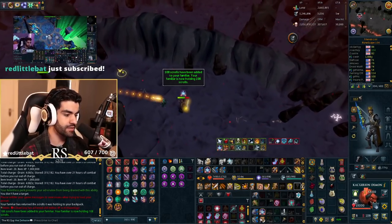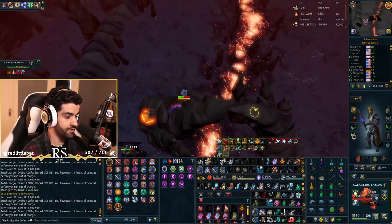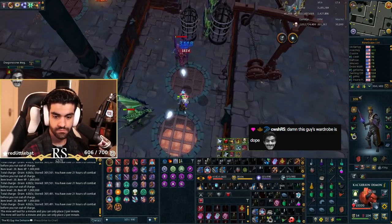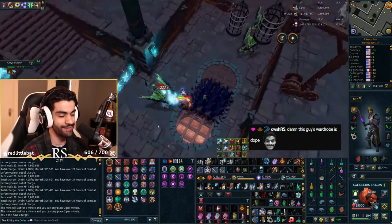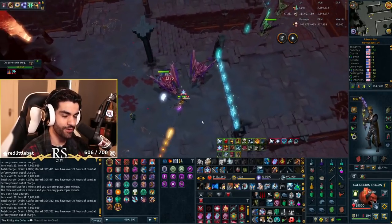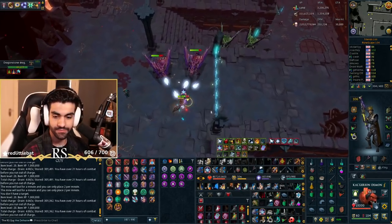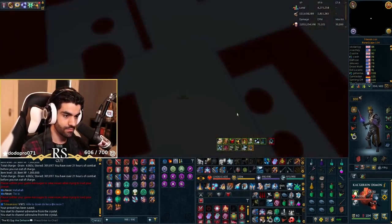Chat, if you guys get 11-minute kills like me, don't worry about it — I'm proud of you. If you could keep the flexing in my chat to a minimum though. This guy's wardrobe is dope. I am once again wearing an unironed shirt — if we want to make that a recurring joke, we can do that. It's time for attempt number one of a Blackstone Dragon skip.